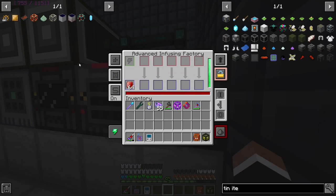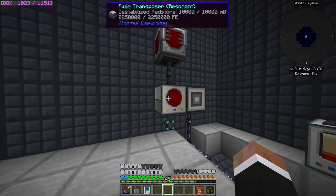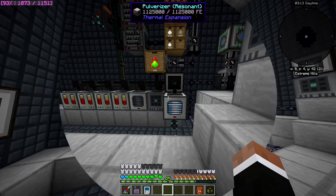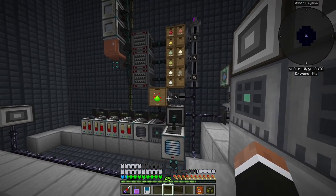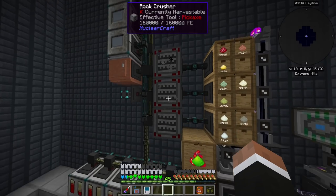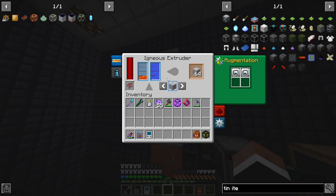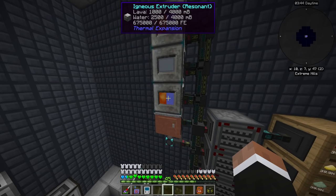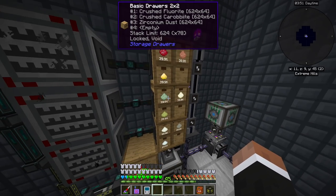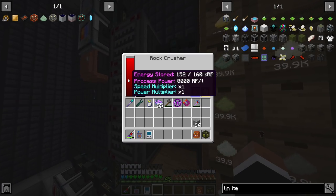There's some additional stuff like enriched alloy and a machine doing circuits. Over here is the flux crystal automation for singularities with a basic setup. There are rock crushers for granite, diorite, and andesite made from igneous extruders that only need water — so we have a pretty much infinite amount. The dusts from crushing these are used in a lot of end-game crafting and they're expensive as a base to run.